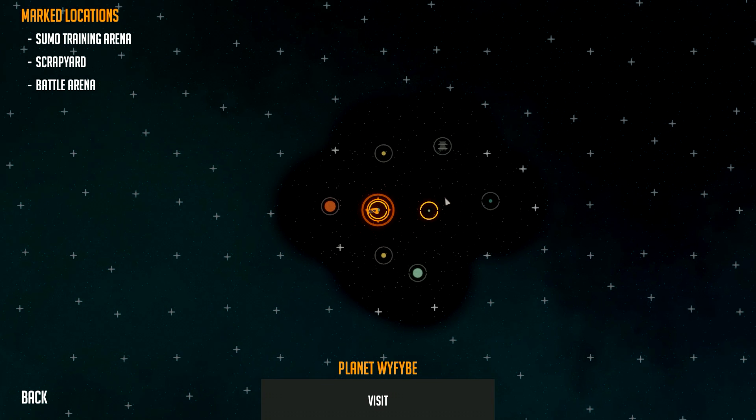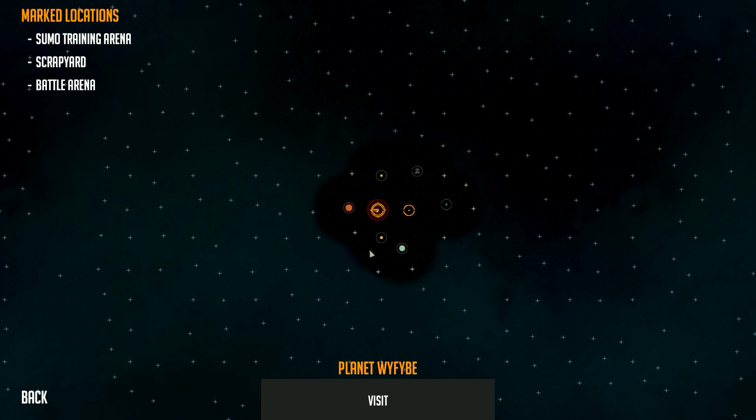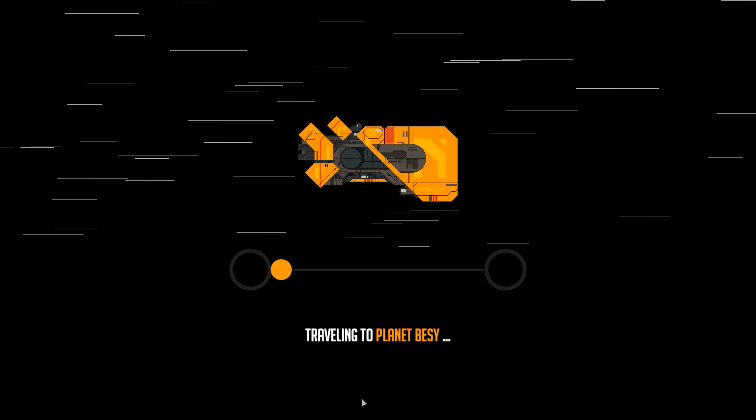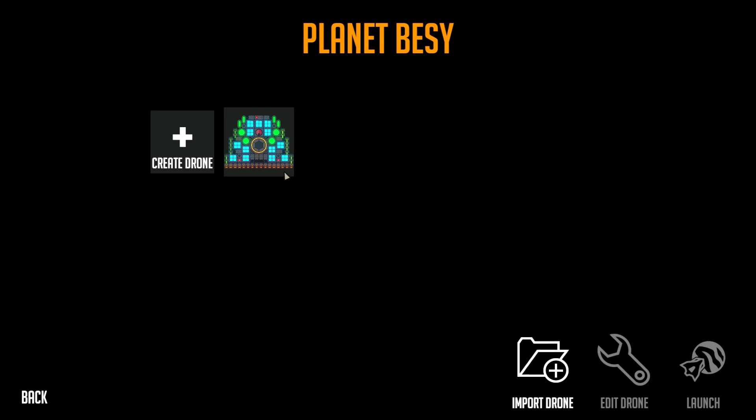The premise of the game is quite simple - you explore from planet to planet and each planet you have to conquer. You can see there when you get this yellow ring, that means you've conquered the planet, and you have to do that by completing certain objectives. We just moved to a planet so we're going to go to planet Bessie here. Let's start travel. Destroy the transmitter is the mission.